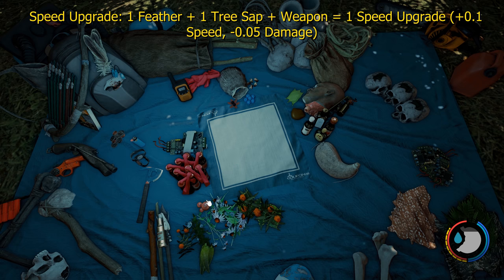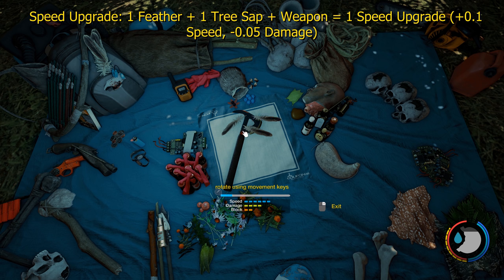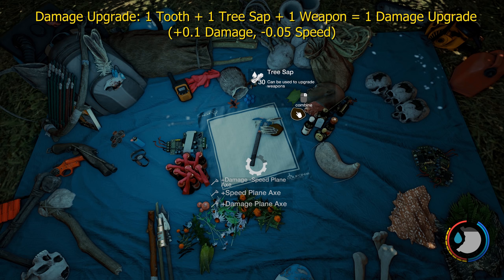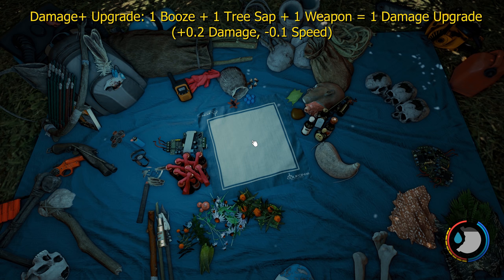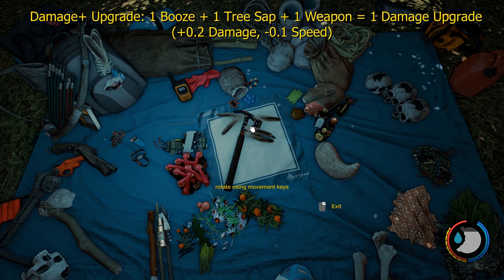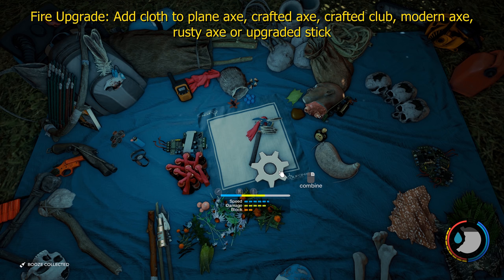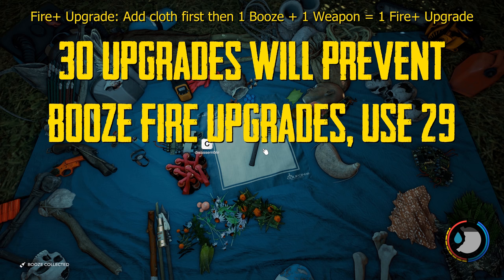To upgrade the speed of a weapon, find the weapon you want — let's do the plane axe. Add sap and feathers. You can add a max of 30 upgrades to a weapon. To upgrade with teeth, which increases damage but reduces speed, use sap and teeth. If you want to increase damage even more than teeth does but suffer more of a speed loss, use booze: right click on the weapon, add sap and booze, then place glass on it — five pieces of glass per bottle. To add a fire upgrade to a weapon, select the weapon and add cloth. To further extend its fire upgrade, add a bottle of booze — just one does enough.